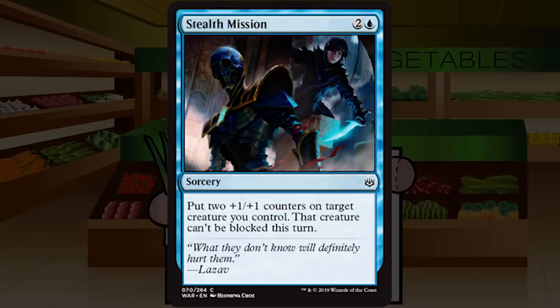Stealth Mission is two and a blue for a sorcery at common: put two +1/+1 counters on target creature you control; that creature can't be blocked this turn. The counters are nice since they'll stick around. This is basically an aura that says +2/+2 and can't be blocked — once. That's still pretty impactful and will end games sometimes. This is one of those cards someone will lose to on Arena once and suddenly everyone's drafting it. It does a whole lot less if it's not ending the game, but when it ends the game it ends it hard. C+ for Stealth Mission.